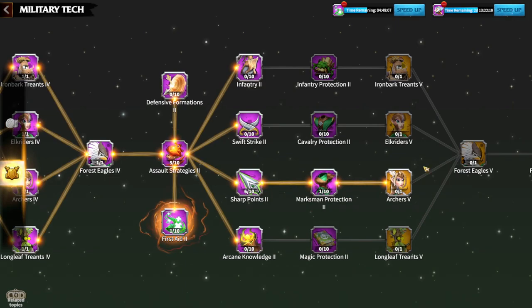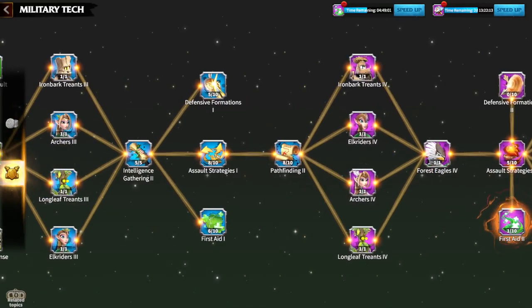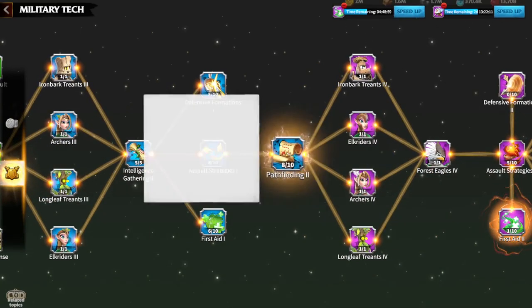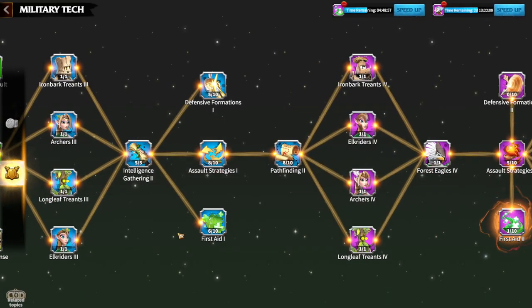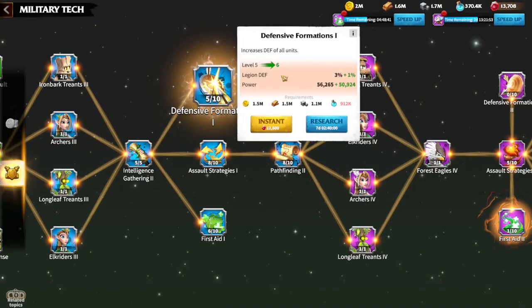It's almost impossible for a free-to-play player to have tier 5 units this early, so you go back. You go back to max out Assault Strategies, max out Pathfinder, and max out First Aid. Even your major archers' legion HP and health are always good to upgrade. As you can see, just for level 7 I have to wait 14 days. Defense is also great.